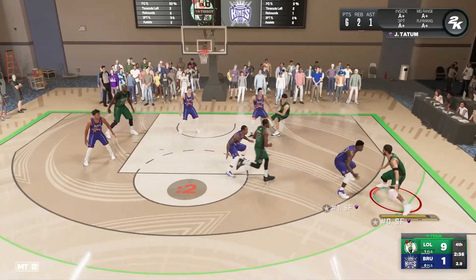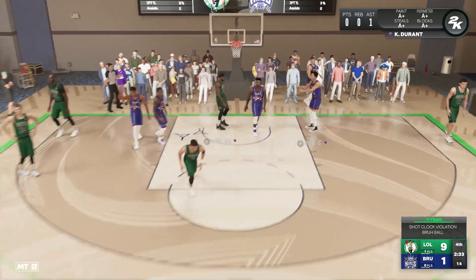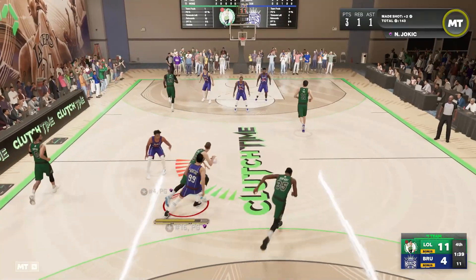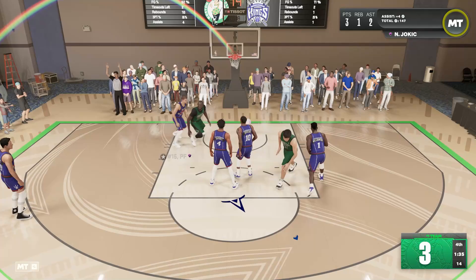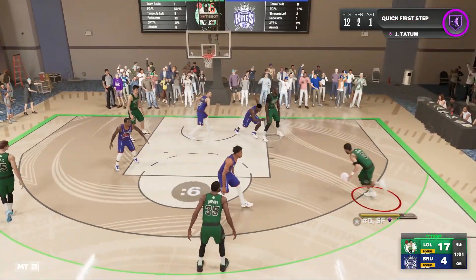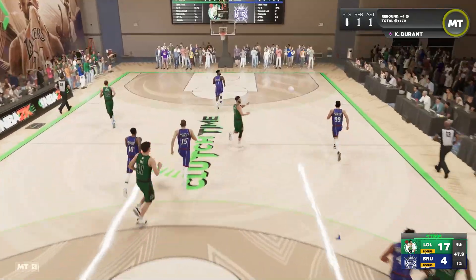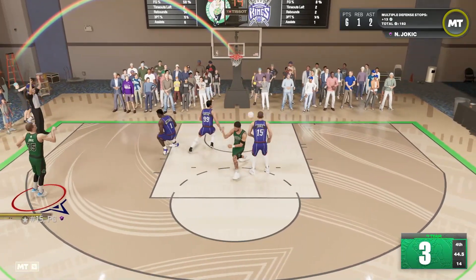Kevin DeRozan — three, two, one. Always shoot behind the backboard. Off the dribble — bang! Good shot, got him jumping. We'll take the jump. What are you doing with the scoop-a-loop? Brought up to Tatum, out to Jokic, little point guard action — this game's over.